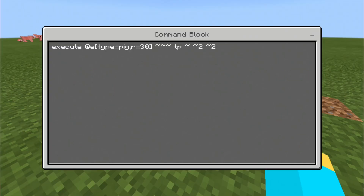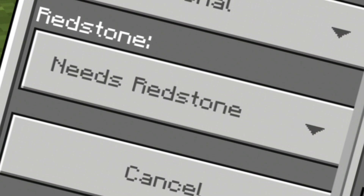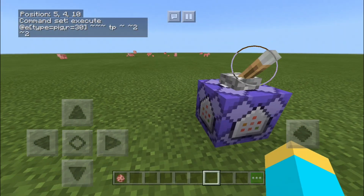And that should be the command. You can mess around with the numbers and make the pig go faster, shoot up into the air a whole lot faster. But that's the full command, that's all you've got to do. Then you've got to make sure you put it on repeat and on needs redstone just like that. Then you put a lever on top of it so you can just flip it on and off.